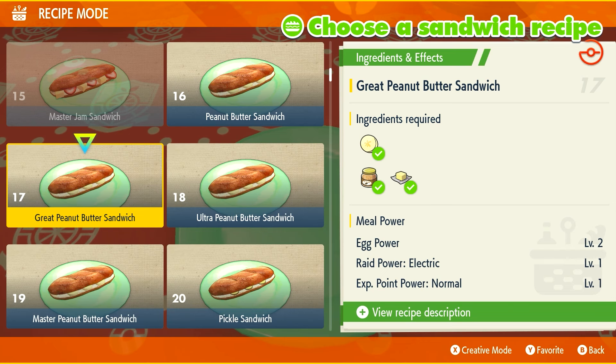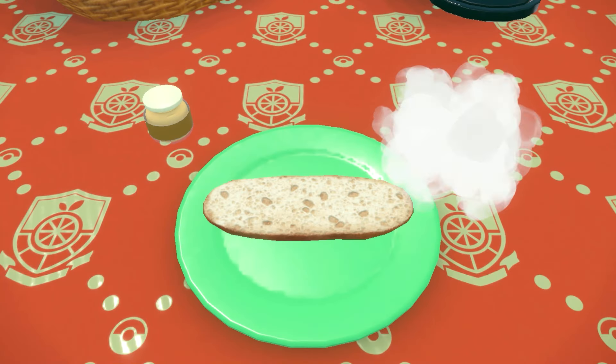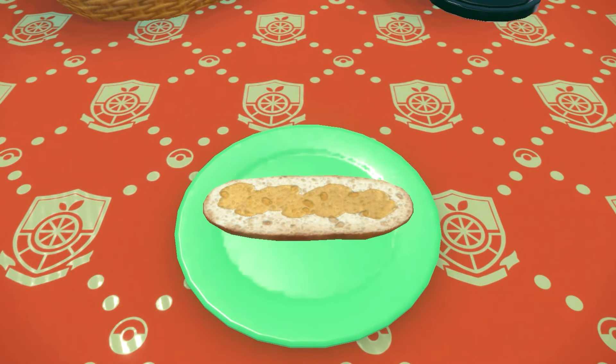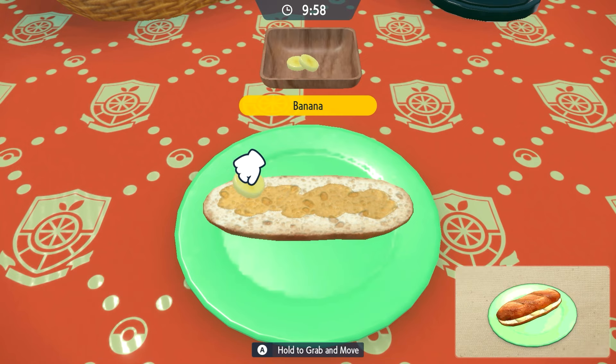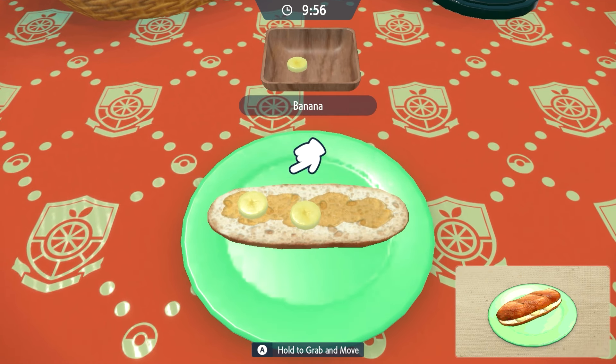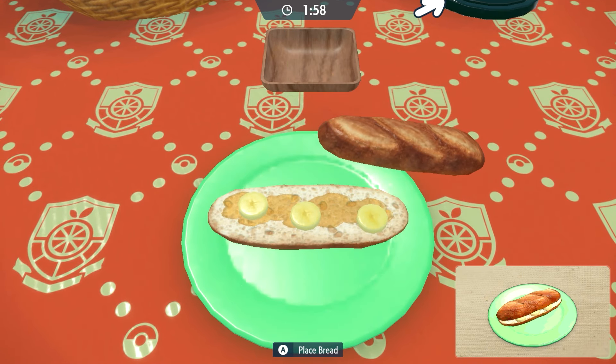First off you need Charizard and Cinderace both in your party, and then you're going to add a Ditto. I'm going to add this Masuda Ditto, which is a foreign language from what my game is — CHT — and it also has six best IVs which is really cool.